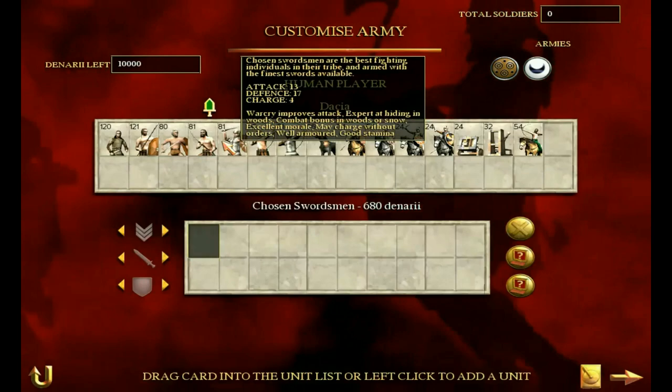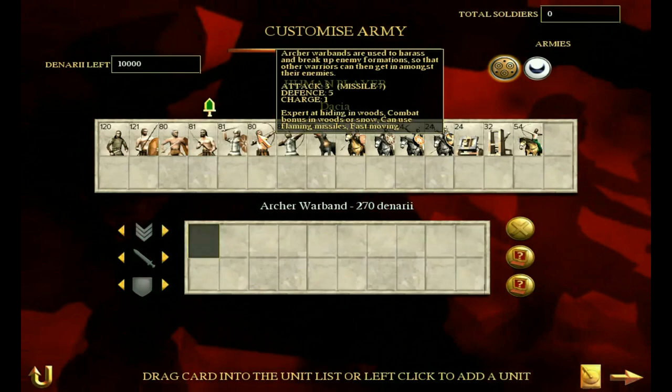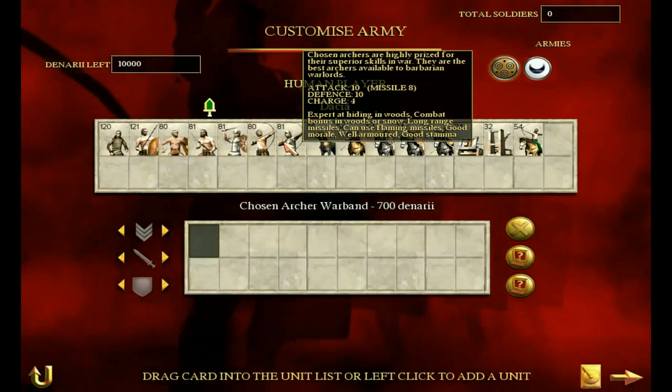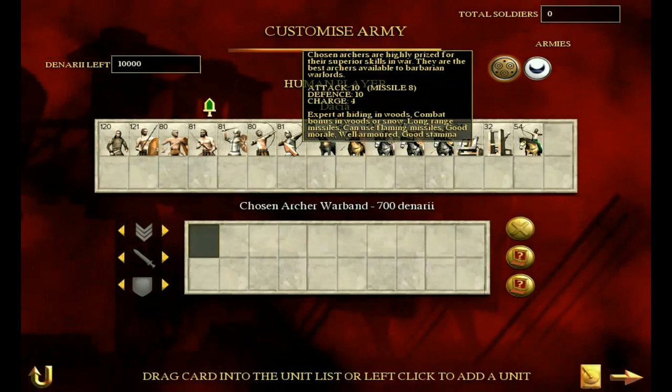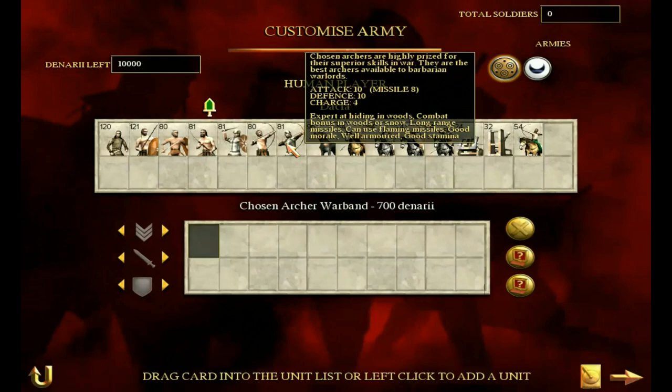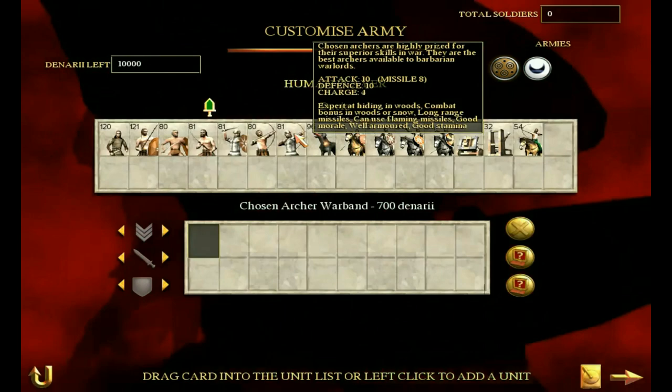Next up, the archer warbands — nothing particularly special, basic archers. They haven't got the longest range ever, but a missile attack of 7 is okay. You don't want to be fighting in the melee though; they're pretty useless in that respect. The chosen archer warbands, however, are pretty decent in melee — 10 attack and 10 defense with a charge bonus of 4. They have long range missiles and good morale, which is rare for archers. The missile attack is 8, not much better, but the longer range makes them so much more dangerous. With the archers, nothing special at the beginning, but once you move up to the chosen archers, they're pretty damn good, especially for barbarians.